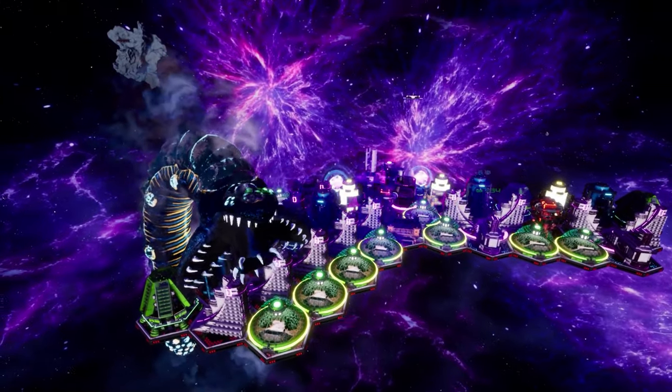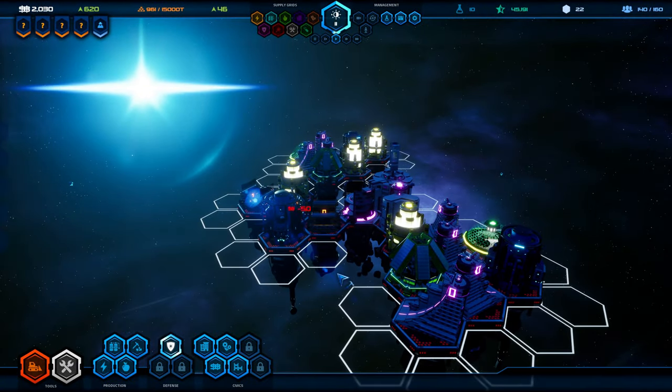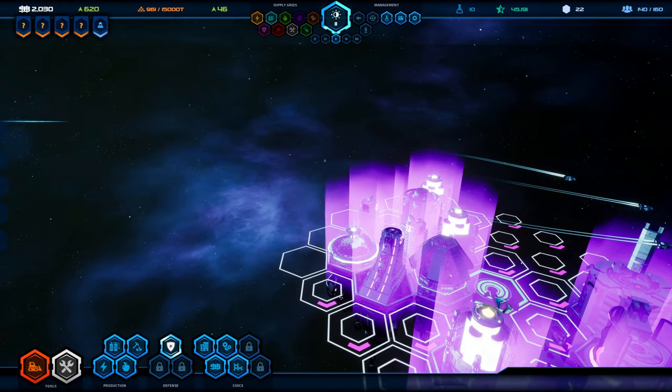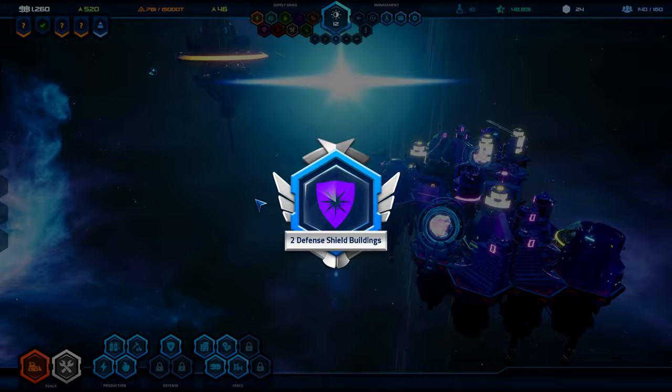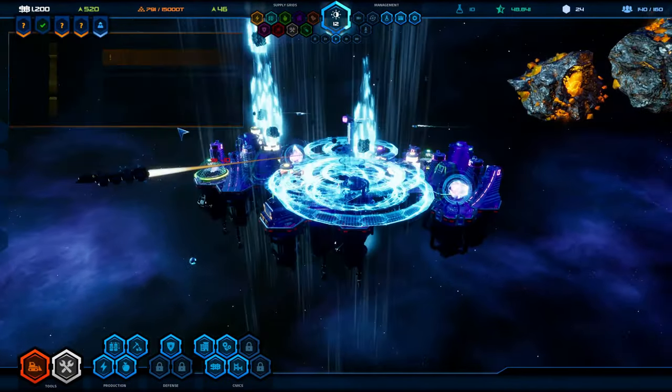Against each one of these there are countermeasures and defensive actions you can take, or specific buildings you can build and add to your starport — like a defensive laser to shoot down the pirates, or a force shield projector to stop those meteor attacks.